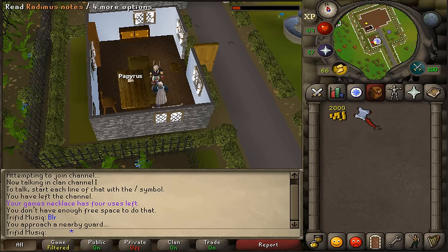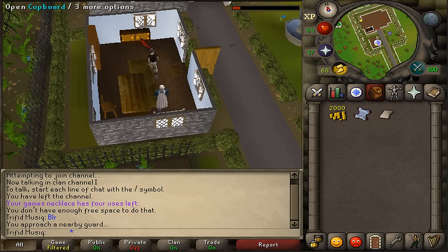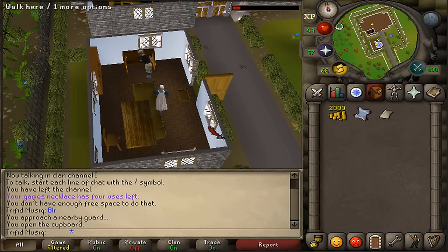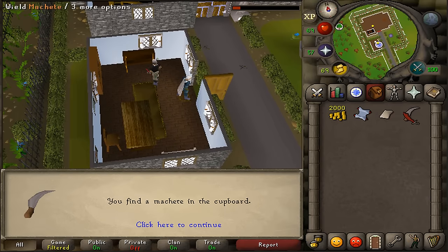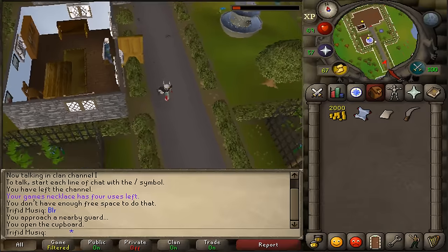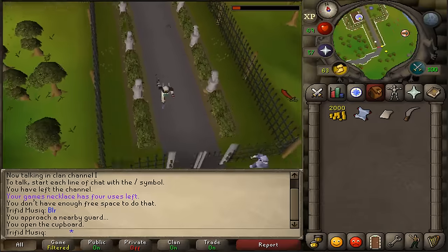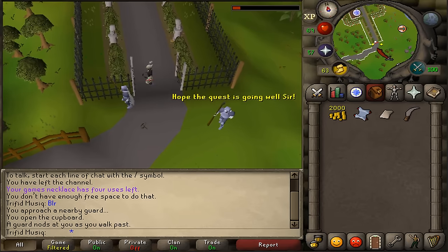Select the first option 'yes actually what is involved,' then first option again 'yes sounds great,' and you will receive some notes along with 3 tasks to complete. You can take extra papyrus from the table, and on the northern side of the wall find a cupboard — open it, search it, and you should find a machete. Now let's go back to Ardoin and travel to Shiloh Village, because we need to enter the Khazari Jungle.